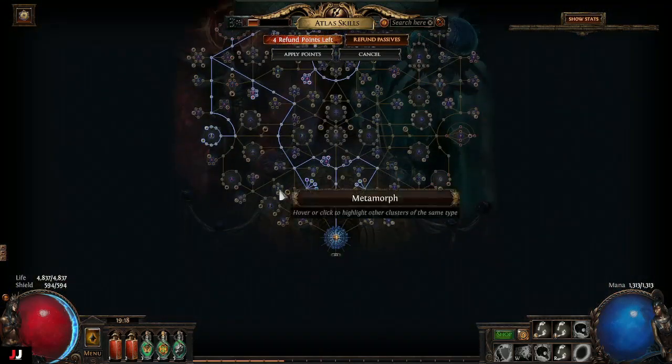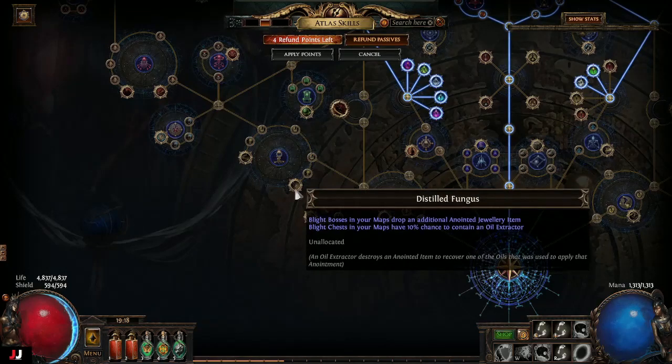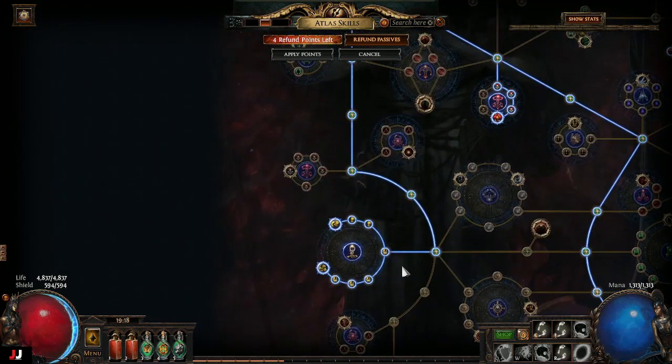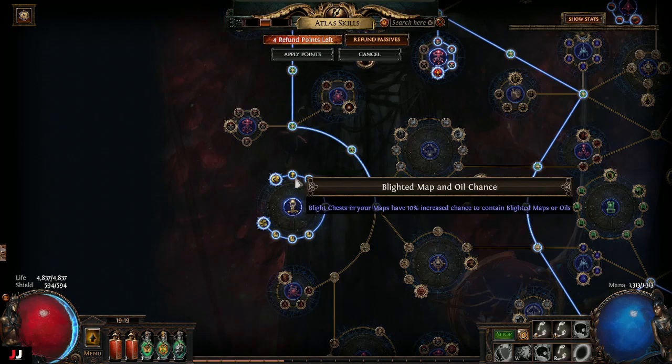For the blight version of the atlas tree, I'll quickly go over the nodes I take. I'm not sure how good the oil extractors are or if that wheel is worth taking. For the nodes I actually take, I take Epidemiology, which gives you 80% more chance to contain blighted maps. I've had maps where they drop five blighted maps out of one blight, which is pretty crazy — it's pretty rare but it does happen.